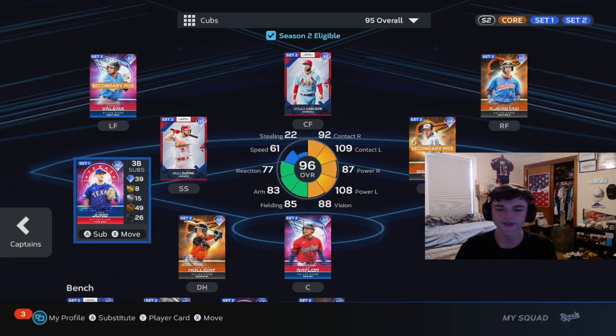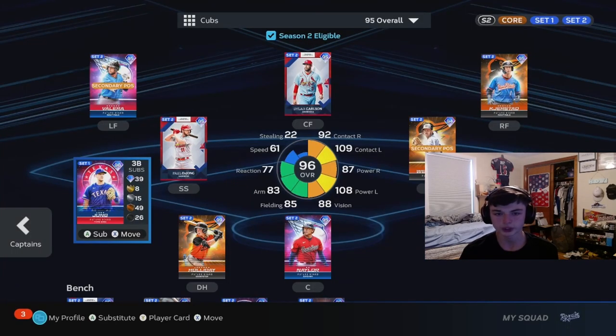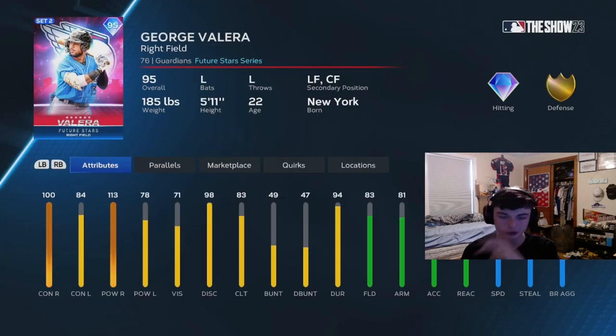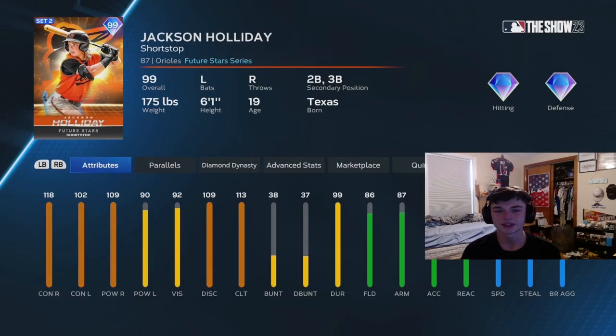I've got some of these new Future Stars - Josh Jung is probably the most well-known rookie in the league right now, he's obviously doing really well with the Texas Rangers. We got Paul DeYoung, Dylan Carlson, and Trey Mancini in the London Series right here, and then we got some more Orioles Future Stars. We got Bo Nailer behind the plate, and then another Cleveland Guard I'm not too sure who he is.